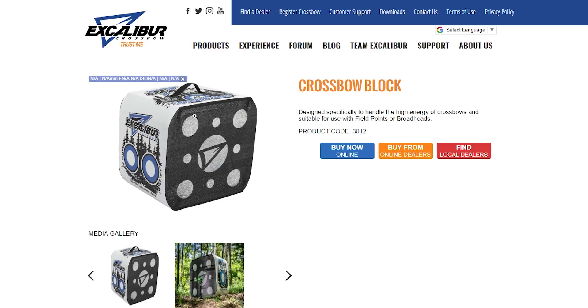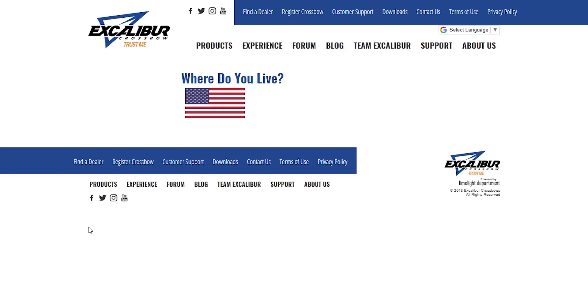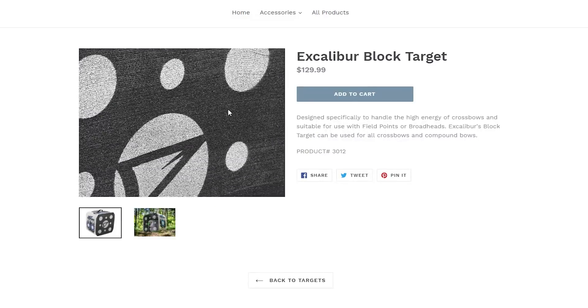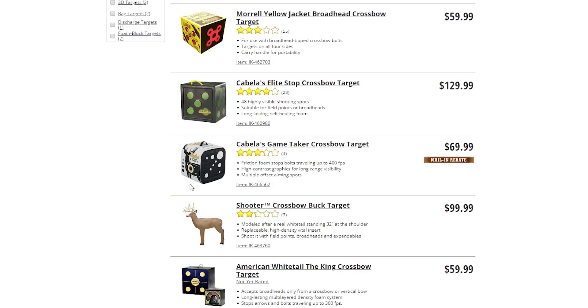It's the rounded edges, square, cube-type target with a cloth handle. If you look back at the Cabela's one, it's basically the same target with a different paint job. Excalibur now allows you, if you live in the United States, to buy stuff from them. $129 - holy cow - $129 for the Excalibur version of the target. But it's the same material as my existing Cabela's target, and the Cabela's brand is half the price practically of the Excalibur branded model. Neither one of them has the really perfect dots set up, but that's the way it is.